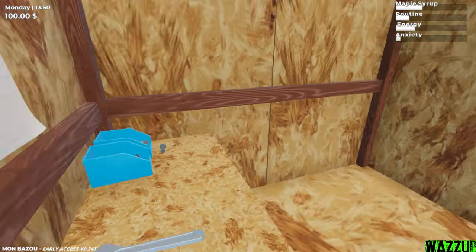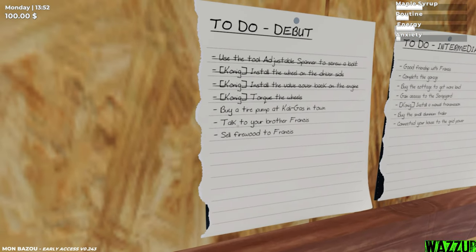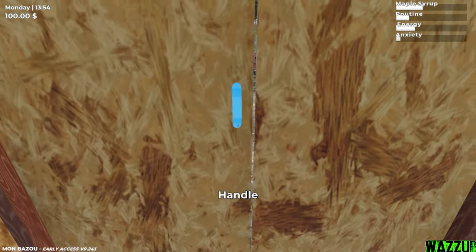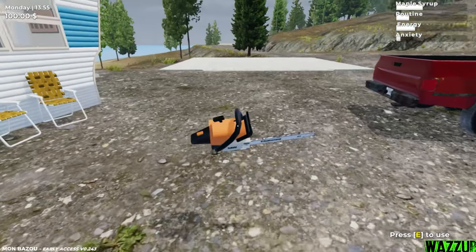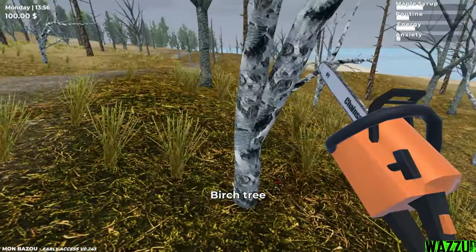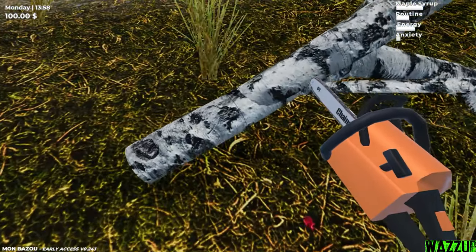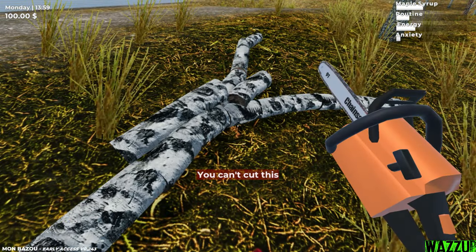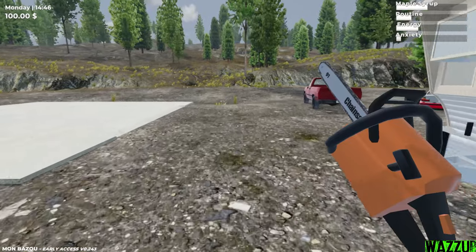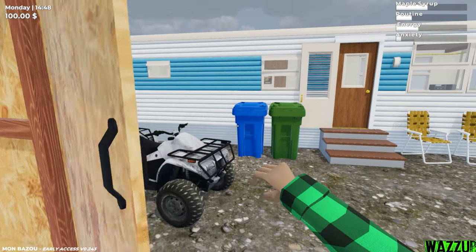We got the chainsaw right here and we're gonna sell firewood to Francis and talk to him at the same time, then go to town. Let's get some wood — I think those are dead trees right here. Let's start working! You can cut it — yeah, two hits, that's it. Cut down many trees, then put down the chainsaw so we don't lose it, because we're gonna need it for sure.